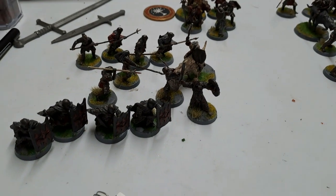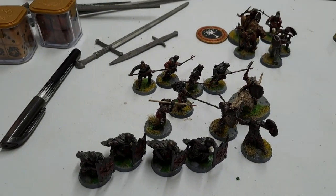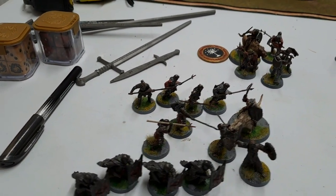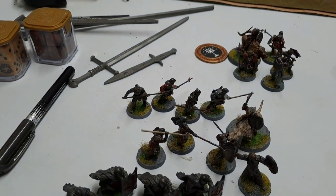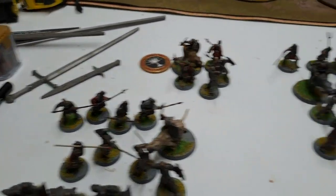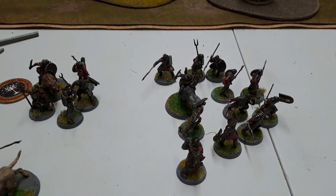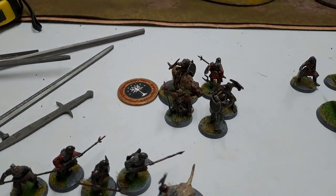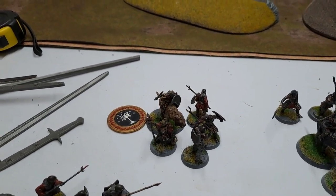This is my Mordor list today, led by Shagrat. We have four Blackguards and then eight Morannon Orcs — a bunch with shield, a bunch with spear, a bunch with shield and spear, and then a Warg Rider with a shield. We have Goroth, then again a Warg Rider with a shield and a mix of Morannon Orcs with shield and spear. In the third warband, we have an Orc Shaman with a Warg Rider with a shield and three Morannon Orcs.